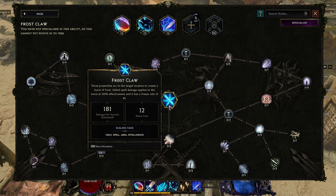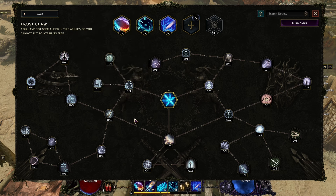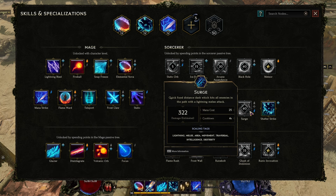The other skill I'm considering is Frost Claw — three projectiles arc to the target location, creating a burst of frost with a freeze rate of 40. It's a spell so it won't scale with melee, but there's a node where using a melee attack and hitting an enemy gives a 10 percent chance per point — up to 30 percent — to cast Frost Claw automatically. It's a frost skill so we get good freeze modifiers.